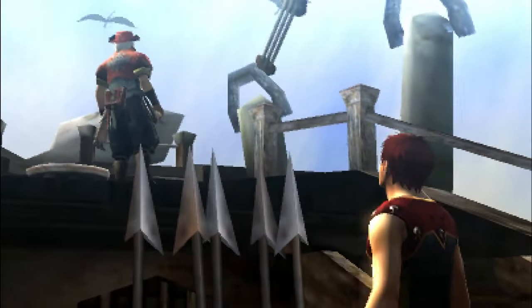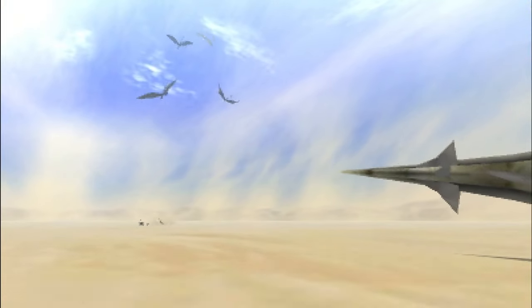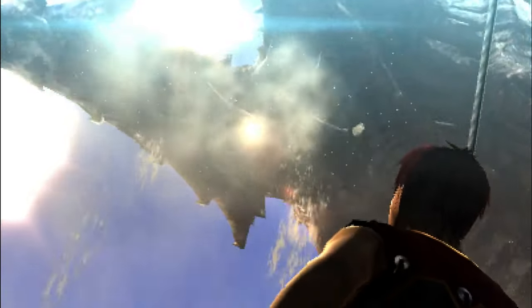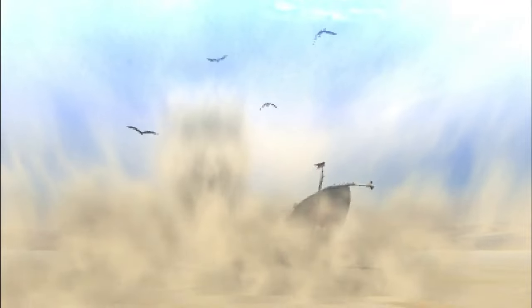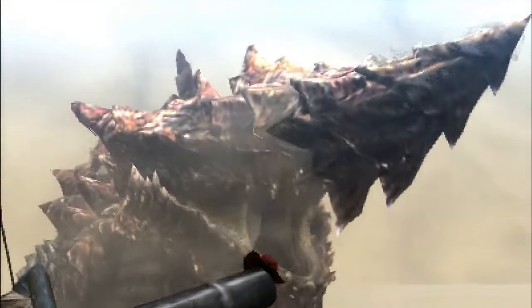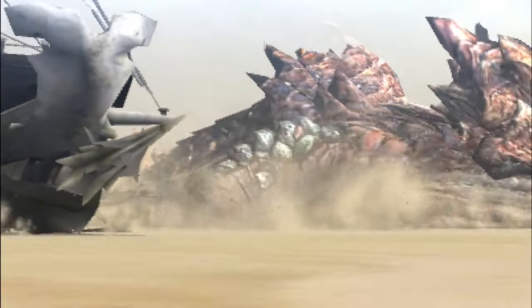And now we'll have a rude interruption to our conversation with the caravaneer in the form of a giant sand whale. Right there. Yeah, he's pretty big. He doesn't operate exactly the same as Jhen Mohran — he does have some different features. The way you fight him is essentially the same, though. He just does a bit more to try and fight you off. You are literally invincible for this part of the game. You cannot die, as far as I'm aware, anyway.